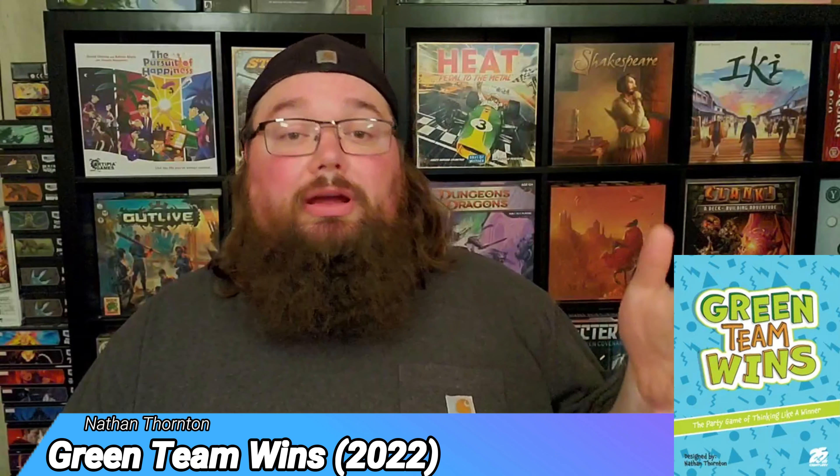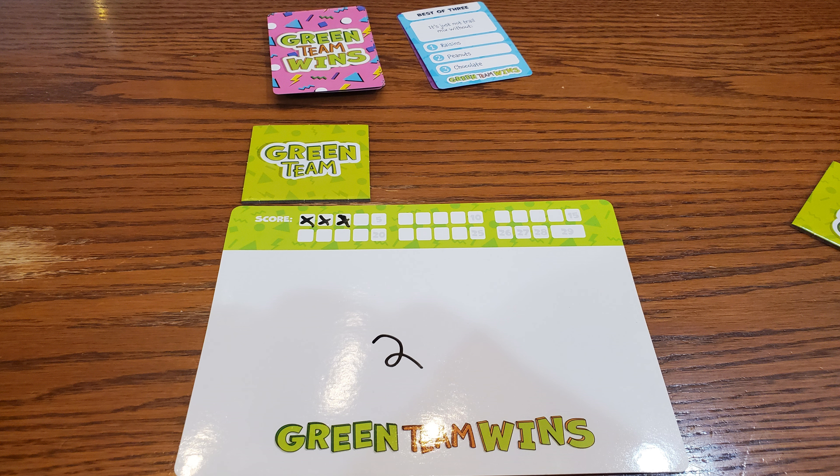Next we have Green Team Wins, a party game that got a little buzz a couple of years ago. In this game, you're trying to be on the green team. You reveal questions that have two or three answers and you try to pick the most popular answer. Everybody picks one of the answers and then reveals simultaneously. Whichever answer has the majority — that's the green team, because the green team always wins. If you were already on the green team, you get two points; if you flip to the green team, you get one point; if you didn't pick the right choice, you flip to the other side.